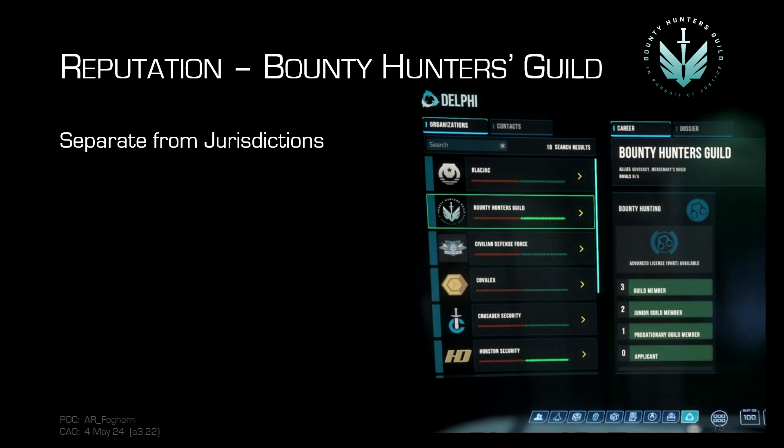Reputation controls all of this, both with the bounty hunters guild and with the individual jurisdictions. The bounty hunters guild is the ubiquitous licensing authority throughout the UEE — you cannot do any bounty hunting before you have a license for whatever level you're at. Completing bounty hunting contracts gives you reputation both with the jurisdiction it's in and with the bounty hunters guild, so bounty hunting is a double bonus when it comes to rep.